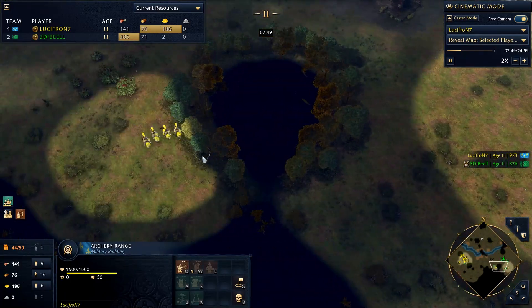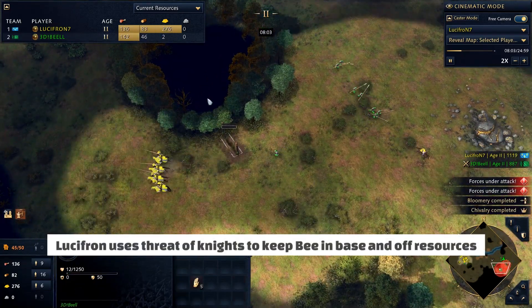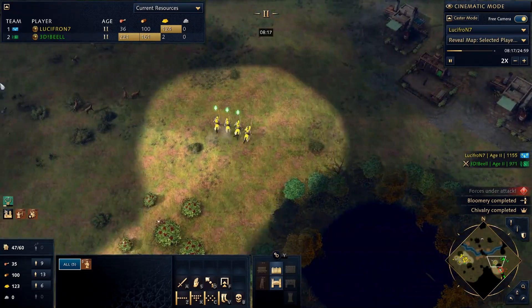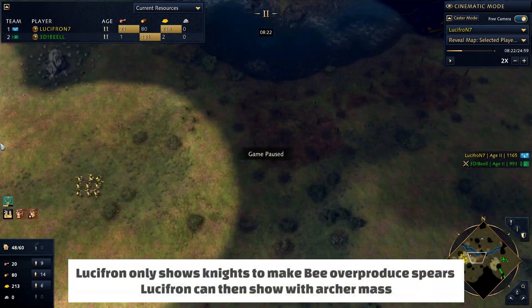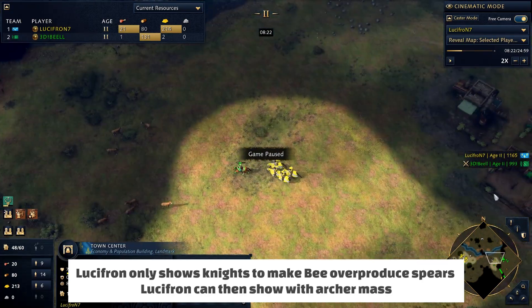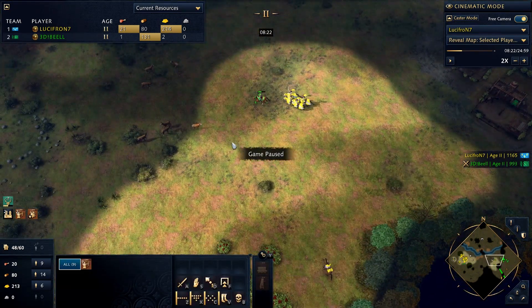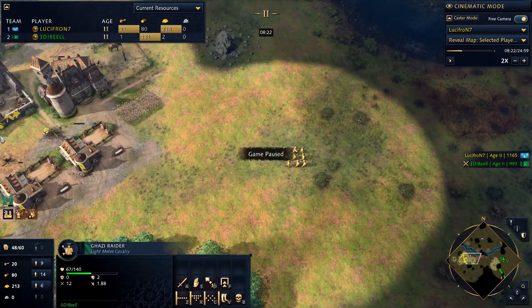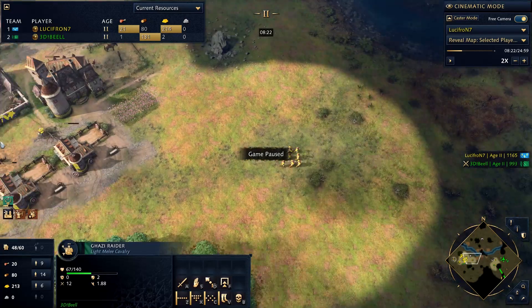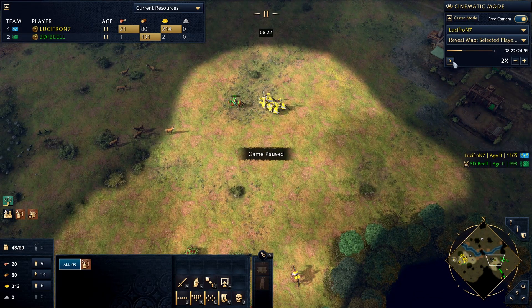We can see Lucifron's strategy play out leading up to the 10-minute mark. He uses his knights to keep B in his base - constantly rotating, constantly threatening to attack, but never quite diving. He sees a huge buildup of spearmen. He's trying to cut off palisade wall building and keep B in his base. If he can force B to create a lot of spears, then he can show up with his archer mass. One thing these players do is that when switching into a unit, they don't bring them over until they have a mass. Lucifron didn't trickle in archers one by one - he waited until he had a solid mass before crossing, protecting himself from Ghazi Raiders and ensuring he shows up with a strong unit grouping.